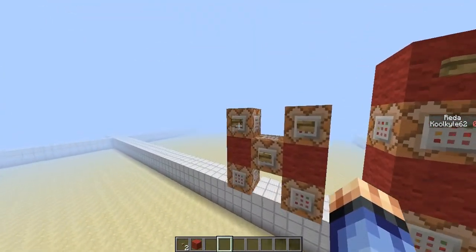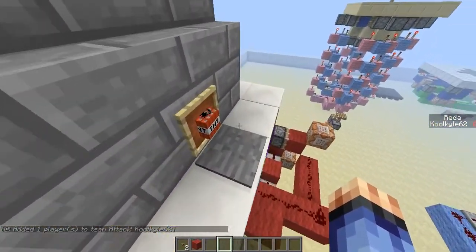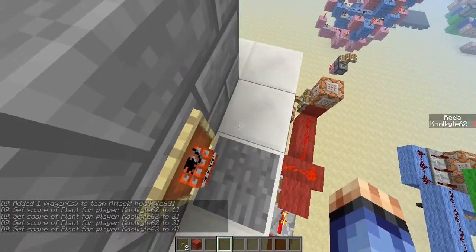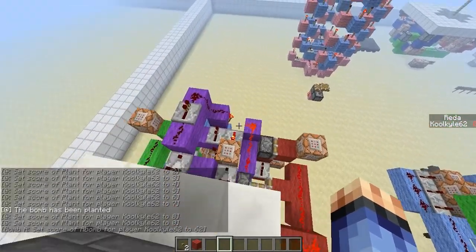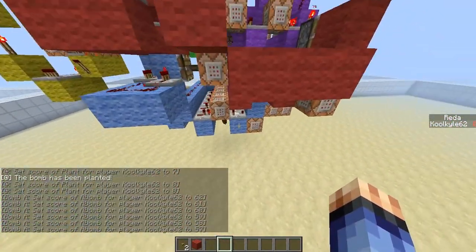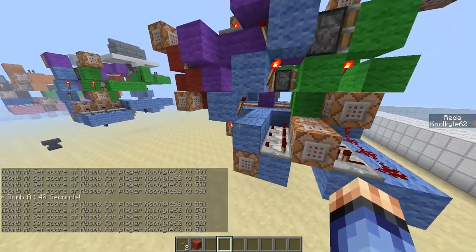I'm going to do the attack team — it resets by itself. I'm going to plant it again. The bomb has been planted, and once it gets down to zero, you see the bomb has been detonated, like in a real game. Then the game will be over if it's detonated or defused.